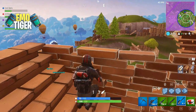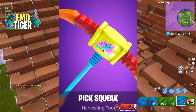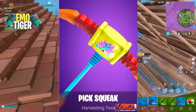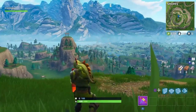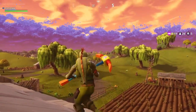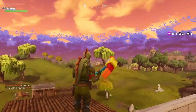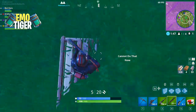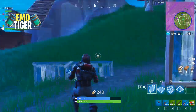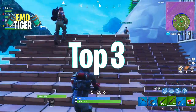Next up is the Pig Squeak pickaxe, which released pretty recently. It's basically like a rubber toy with a Fortnite-styled piñata on it. When you hit people with it, it makes a squeak noise — it can get a bit annoying but if you like that sound it's pretty funky. That additional sound feature I think is what brings it up to epic rarity for sure.